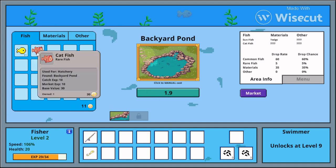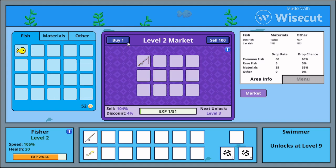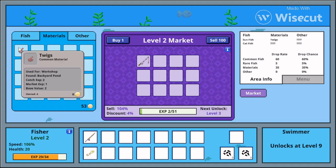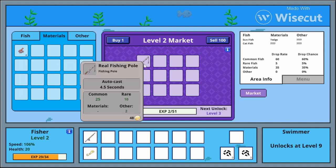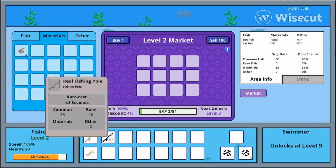I caught a rare fish that's worth 30, so I don't need to sell a lot. I can sell these two, but I'm gonna buy a real fishing pole. Oh, it's an auto-cast — that's cool!